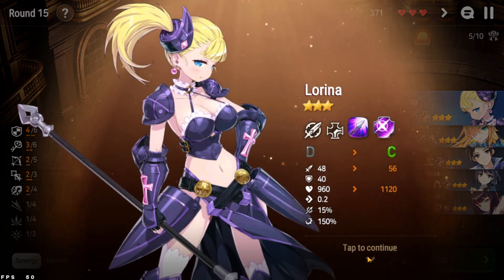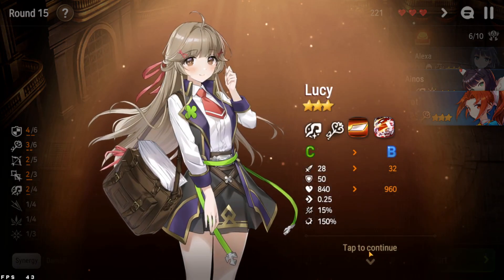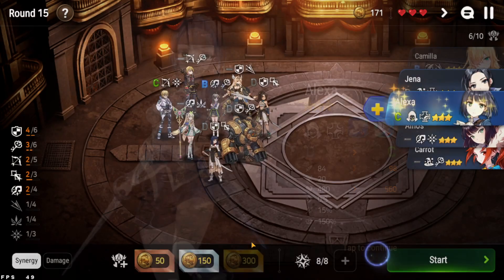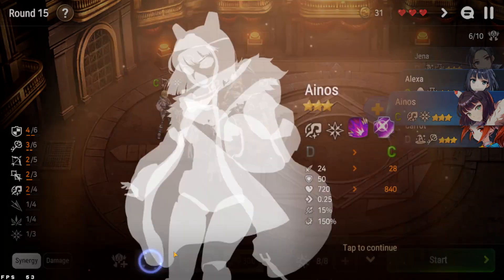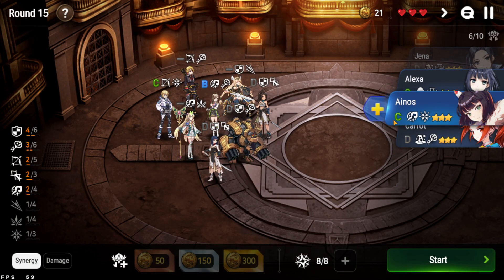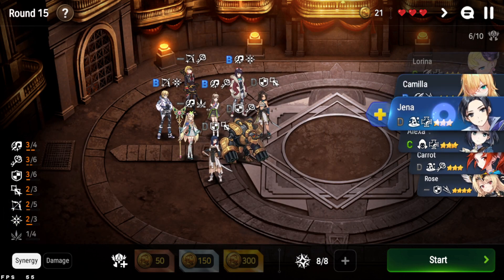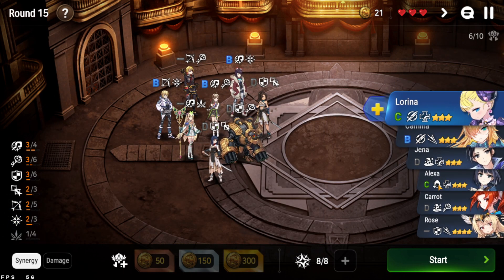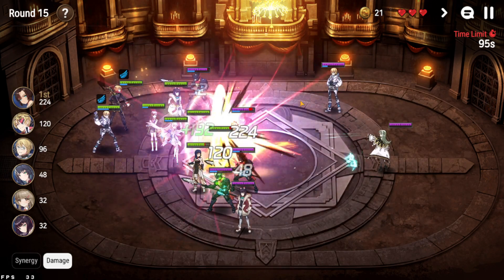We're hoping for some decent imprints — Carrot is actually a good one. We got Lucy at B, Alexa, Carrot, Inos, and another Inos. I can pick Inos again which also helps in getting Polydys. Let's see how this goes — it's the Polydys stage, I think.